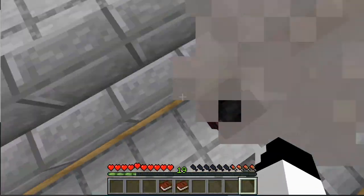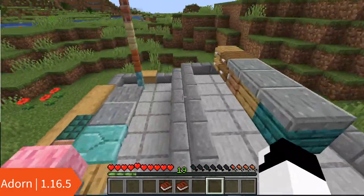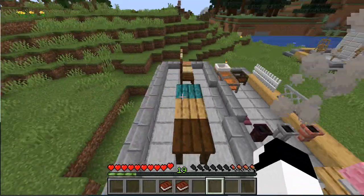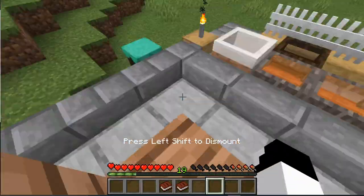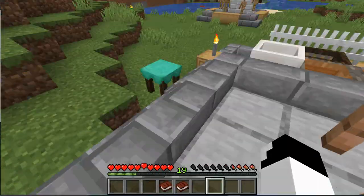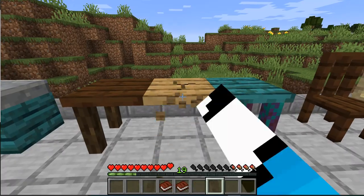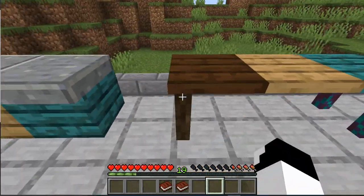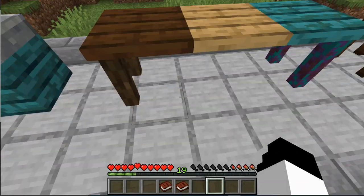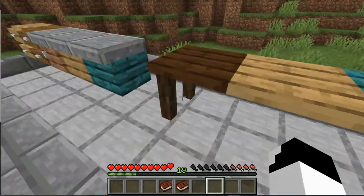The final mod of today is called Adorn. In this mod, it gives you a whole lot of furniture that you can use, and it looks pretty sweet as well. I mean, look at this! You can sit in chairs, you can work on tables. If you just place one, there will be two extra legs here.